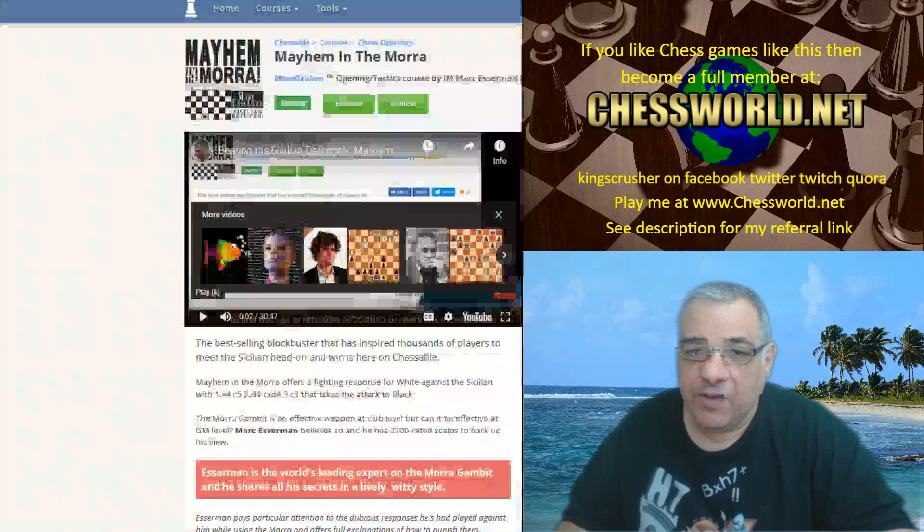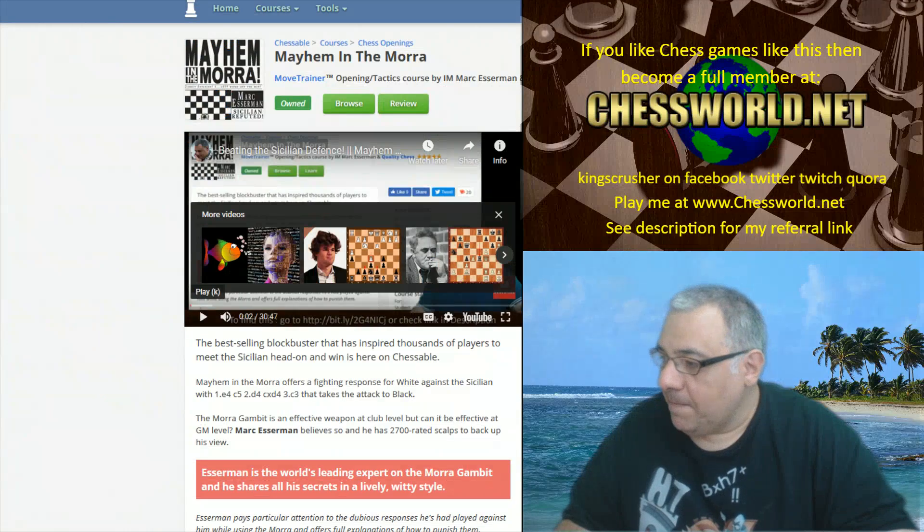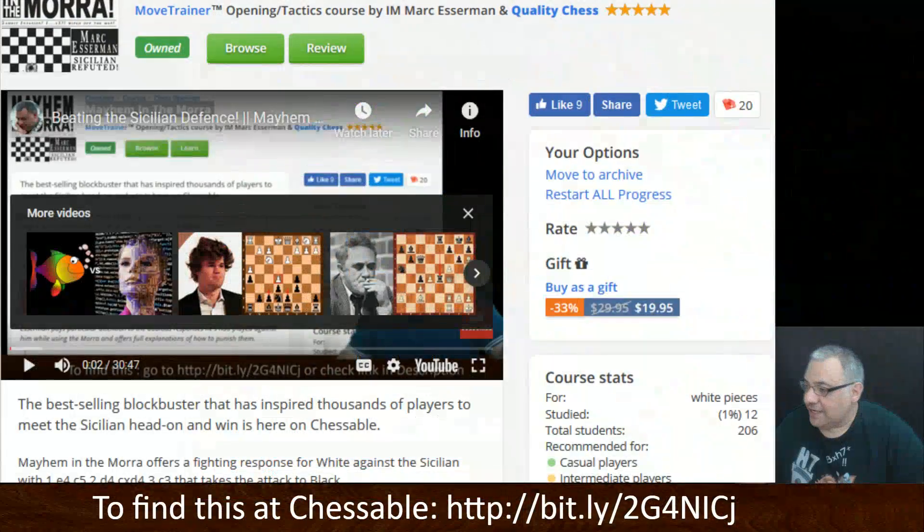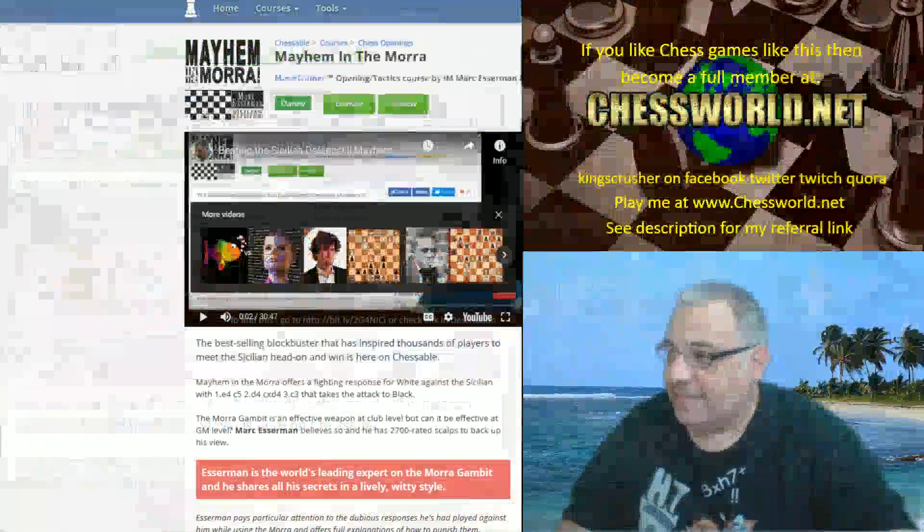Just as a recap, we checked out Mayhem in the Morra — this course at Chessable which you can find at the link here — and so we're going to see from an engine point of view a game now.